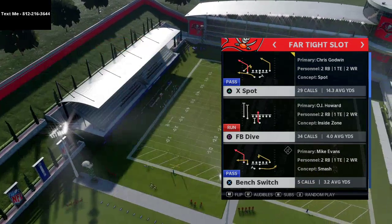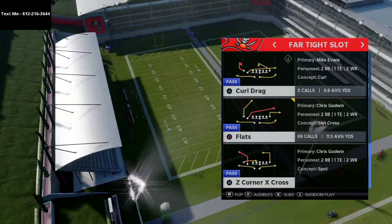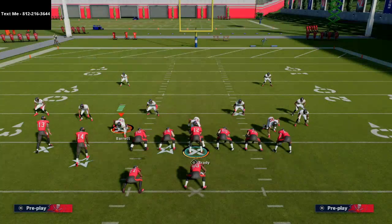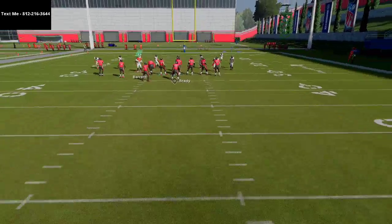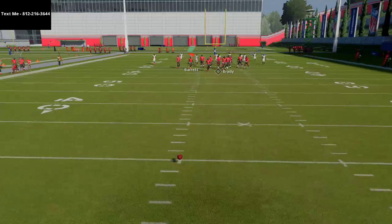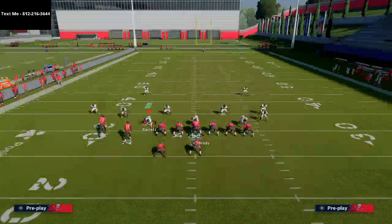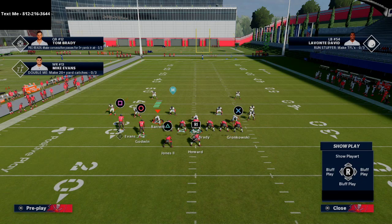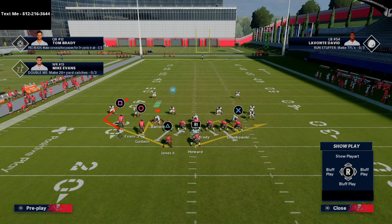I'm going to grab a couple of different coverages and come out in cover two man. The first play we're breaking down is the curls play — one of my favorites. You can see in our audibles the curls play; I'm going to use curl drag to have it at my disposal. I love these little curl routes from this four-wide tight twins formation. With hot route master, you're able to put both of your backs on a ghost route, as you can see right here.